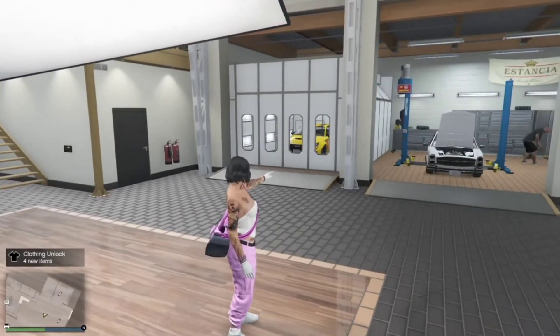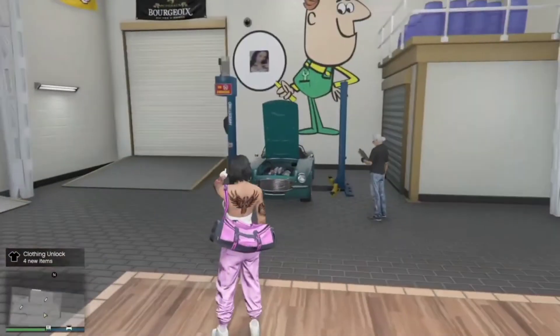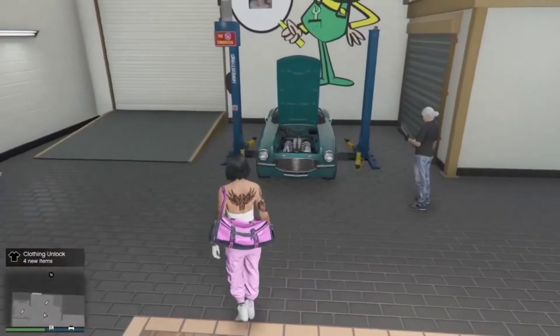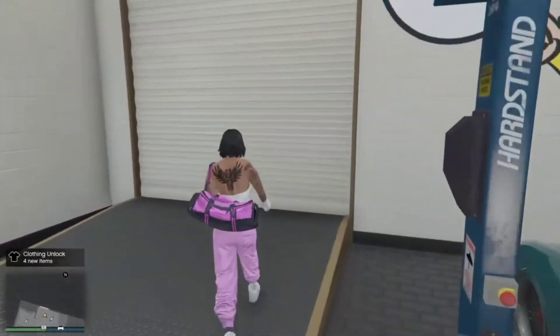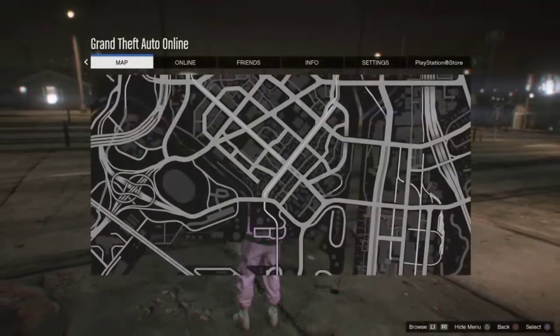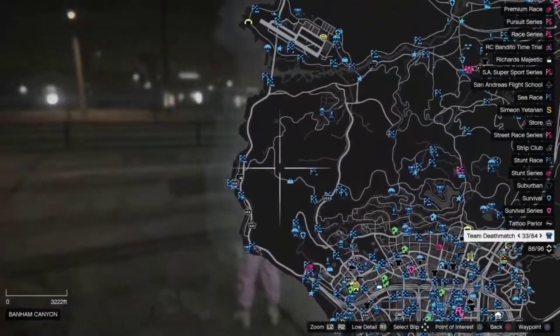First and foremost, you want to go ahead and spawn inside of your auto shop, and then what you're going to want to do is go ahead and exit the auto shop. So once we exit, I am in an invite-only free-aim lobby so I can teleport. Once you're outside, you're going to go ahead and make sure that all the jobs are showing on the map if you're in a free-aim lobby.